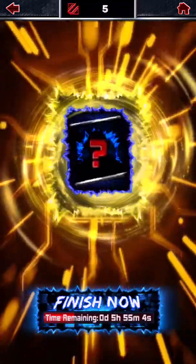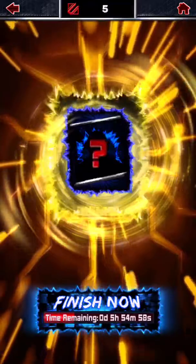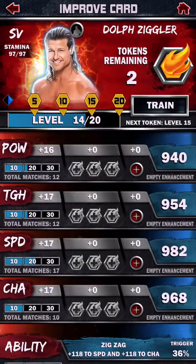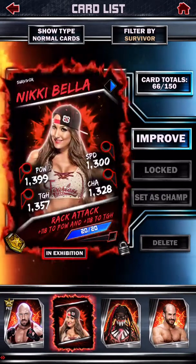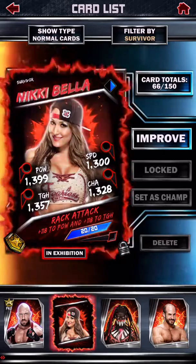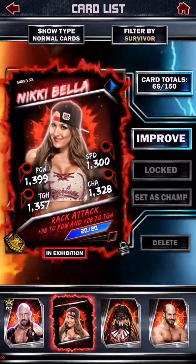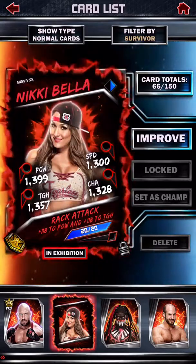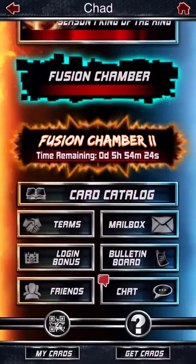I was on the common fusion before, but now I'm on the super rare one — I got a rare Dolph Ziggler. I forgot what the common and uncommon were, but we got a rare Dolph Ziggler. Let me test that picture out — it's alright, I'll keep it for now. The Nikki Bella is maxed out: 1,399 in power, 1,357 in toughness, 1,300 in speed, and 1,328 in charisma. She's pretty good — all stats over 1,300.